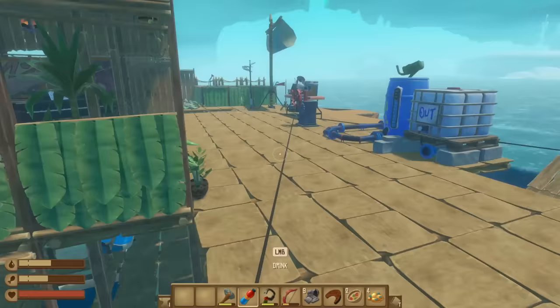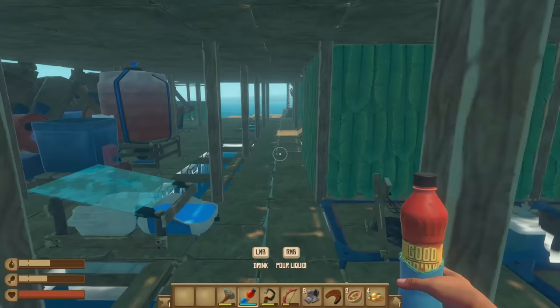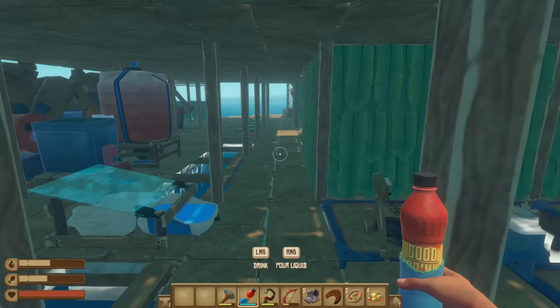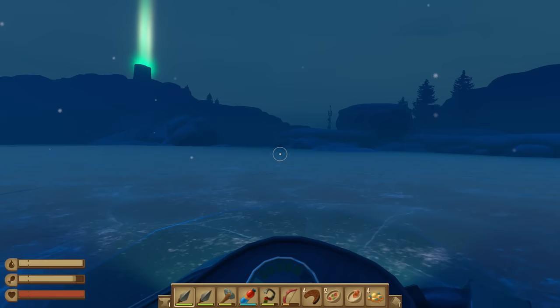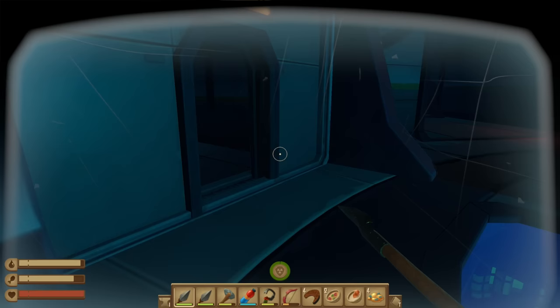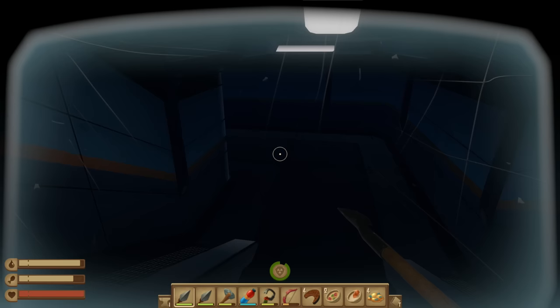Oh I almost lost my snowmobile — I almost jumped it onto the raft, that would have been terrible. Our battery is probably dead. You're still just going at it, my gosh. All right, we are suited up, ready to go — we've got water, food, and two spears. We should be able to get the job done. Back into the reactor we go, we gotta manually place these rods — go figure.